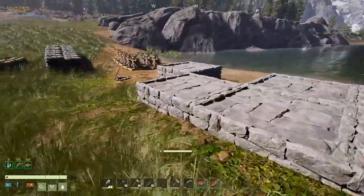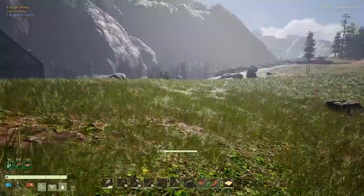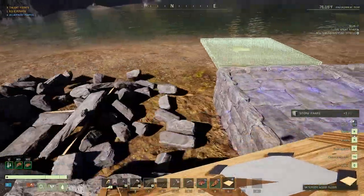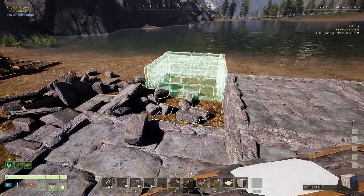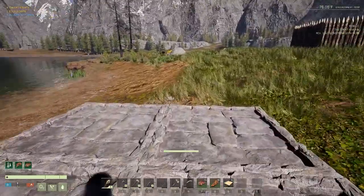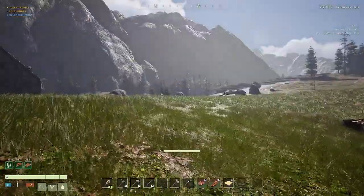I got those pieces going but I was just thinking - it says right on them that they need to be protected from the weather. So I don't know if putting these down while we don't have anything covering it is a smart decision. Let's just go put this foundation back where it belongs. That's all good to go while the glass is finishing up.